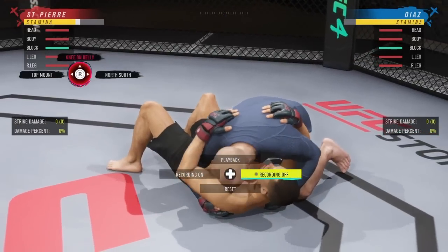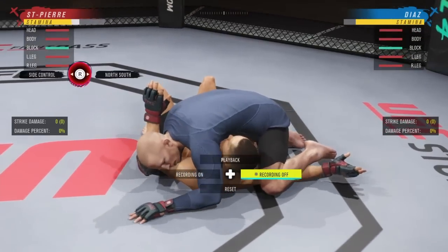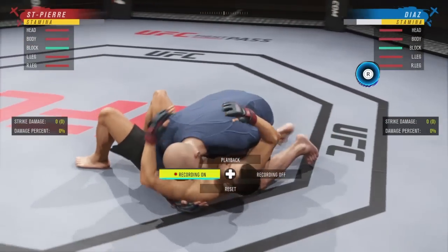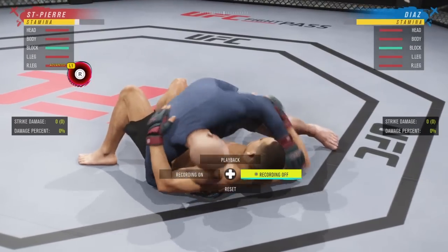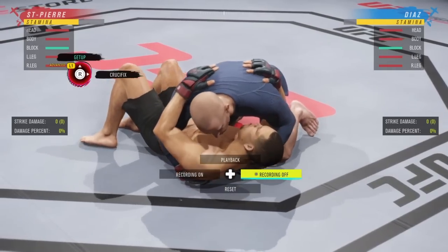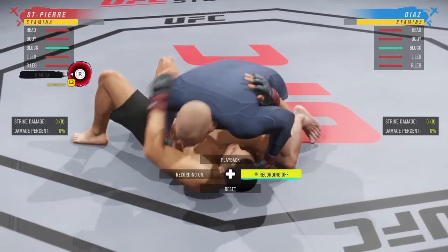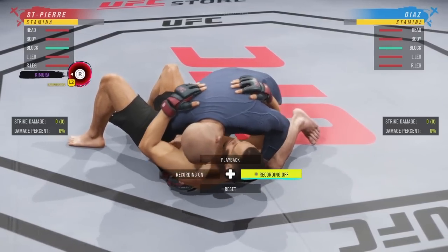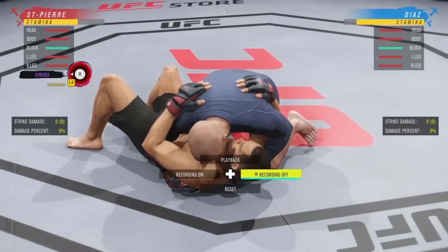Back to side control — let's go over the crucifix. If GSP is trying to put you in crucifix, it's R2 and to the right; if GSP is on the other side it'd be R2 and to the left. You're always going R2 toward the action. We also have the Kimura — he'll reach across your body to grab your arm. Hold R2 and flick to the left. You don't need to identify the exact move, just see which direction the action is happening.